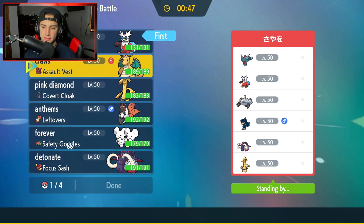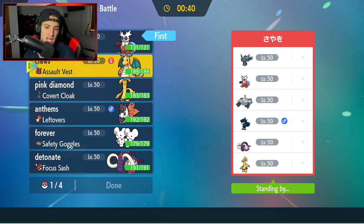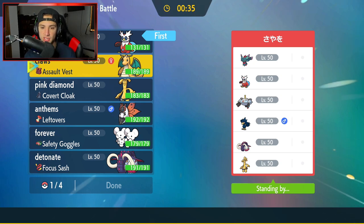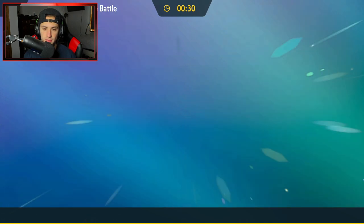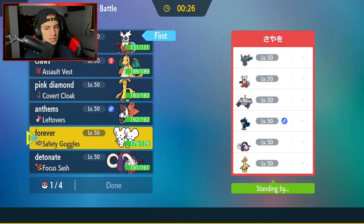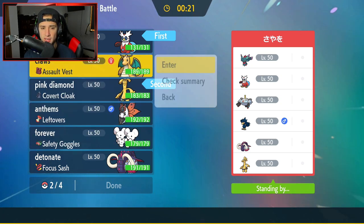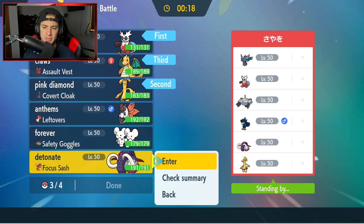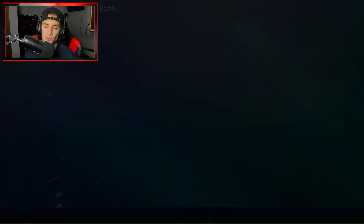I might lead Dragonite. Fluttermane could be a problem, so we could end up leading our Gholdengo — Gholdengo would not be bad here either. I could set up a Nasty Plot turn one if I want to. I'm going to go Gholdengo for a lead, Dragonite in the back end, and then Great Tusk is going to be solid, especially with that Focus Sash. Any Focus Sash Pokemon is solid in the back end for one-on-one situations — it can guarantee you soaking up a shot.